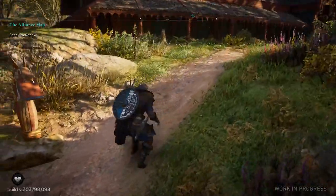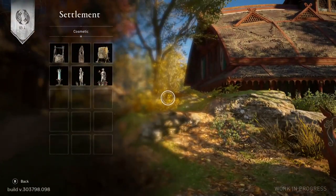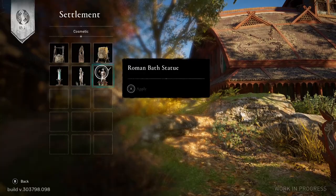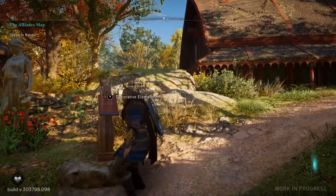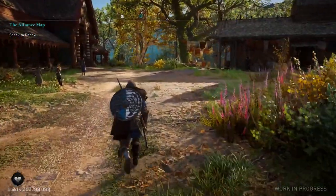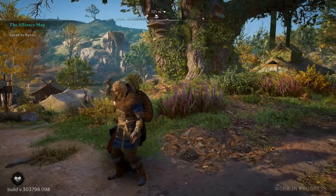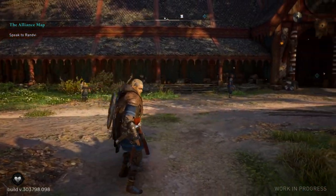We're going to go up here — you're going to notice there are going to be little cuts here and there — and we are going to talk about quests with our leader of the camp. You can see that you can actually upgrade different locations throughout the settlement. It's pretty cool. I love this game honestly, I cannot wait to get it. It's beautiful. You can actually change your Eivor at any point from male to female by just pressing the pause button and going into the menu.